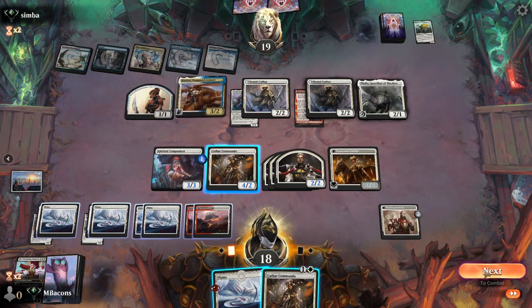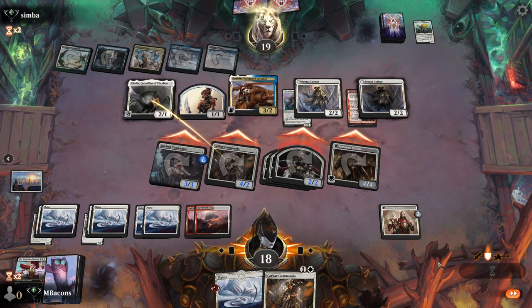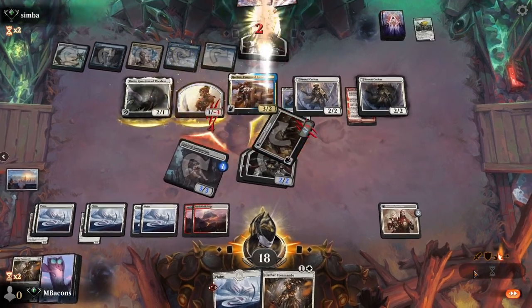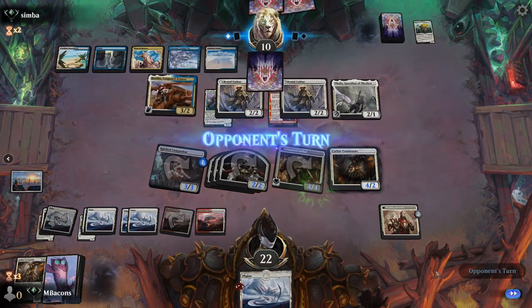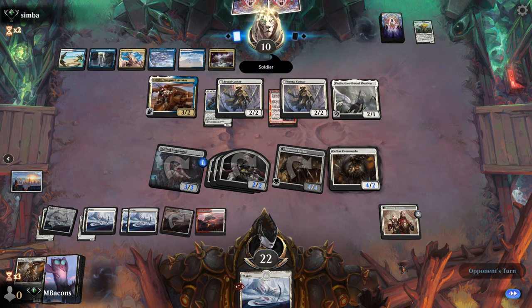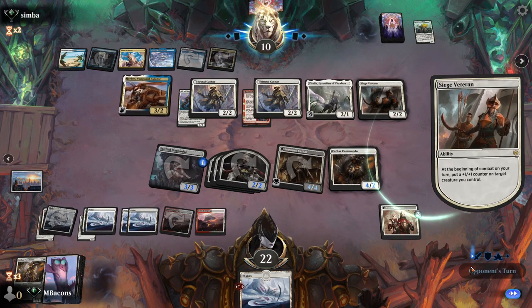At least all of our creatures are bigger now thanks to the wedding festivities sticking around. Let's use our mana now and flip this over. We pick up another Commando which could be good to flash in later if we're trying to angle for lethal. Let's swing in - math is for blockers. Our deck is structured to take advantage of pulling things back out of the graveyard, so might as well start making things happen, try to catch them off guard a little bit.